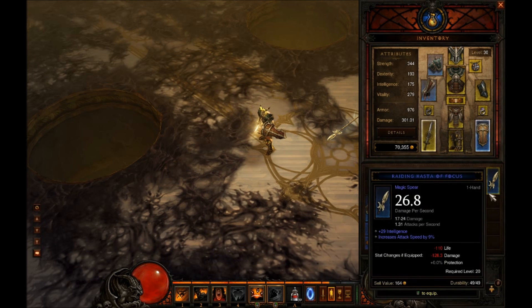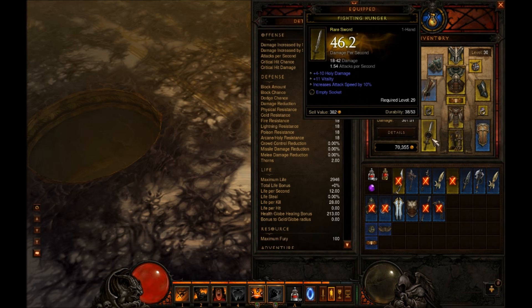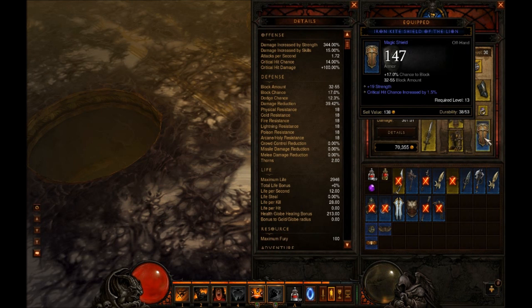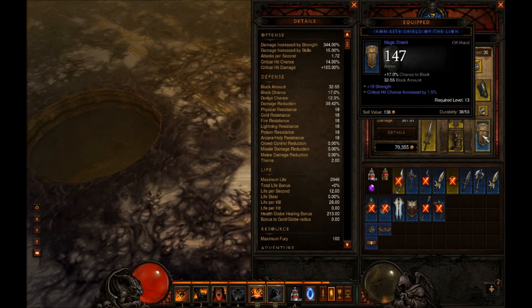I've got a whole bunch of items and here are my stats — for a barbarian, strength and vitality are pretty important as well as armor. My DPS is 301 and I'm mostly using a one-handed sword with a shield rather than two swords or a two-handed weapon, because I'm a tank and I like that extra defense. My shield also gives me 19 strength which increases my damage — for a barbarian, damage scales with strength, so that's handy.